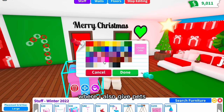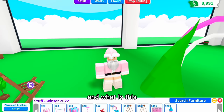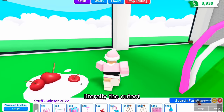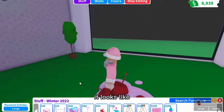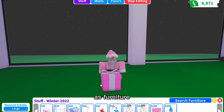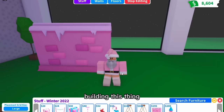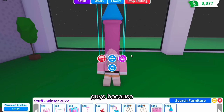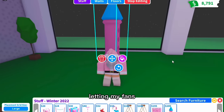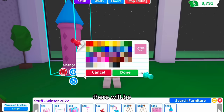Look how cute the new furniture is! In a future video I'm planning to do a Santa's Workshop where I also give pets away, and this furniture will definitely help with building that. I got out my Millionaire Mansion to test out more space — it looks like cherries melted in the snow! They finally have presents as furniture, which is definitely going to be part of Santa's Workshop. In that workshop I'll also let fans adopt pets to keep forever — there will be frost dragons, arctic reindeers, hedgehogs, and more.